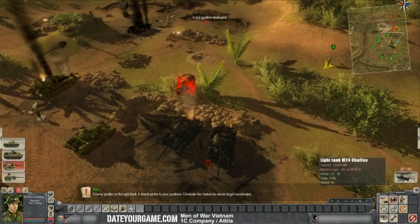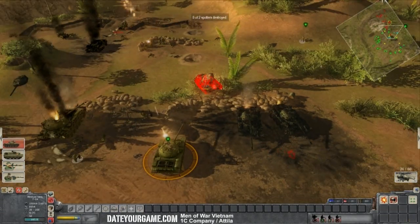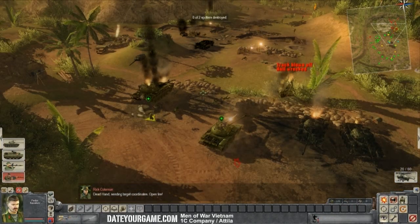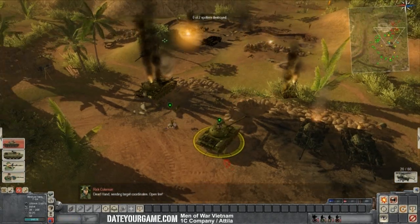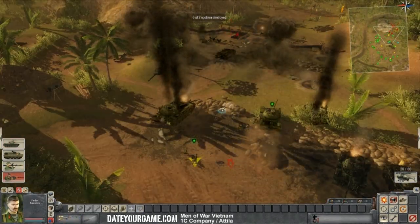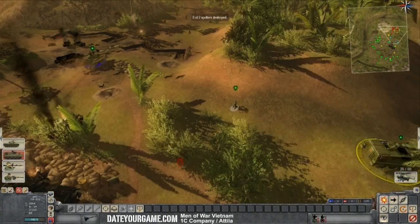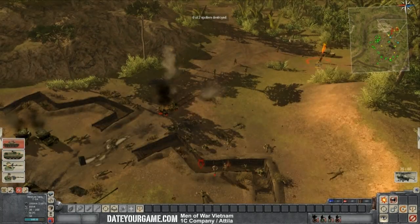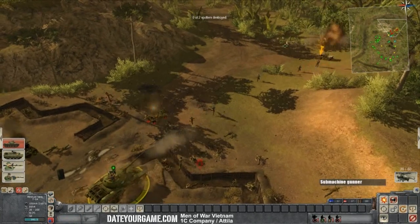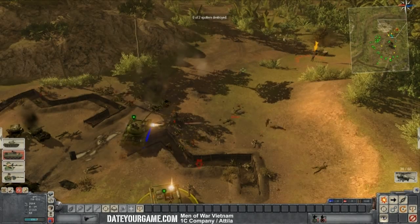The Chaffee can be pretty dangerous, but at point blank I should be able to destroy it. Okay, it's too destroyed for me to do anything about it. Now my mission is to kill that radio operator over there. Since there is no more tank to oppose me, I'll do it with my own tank.